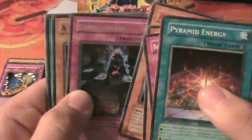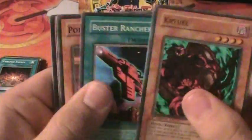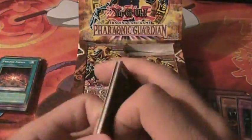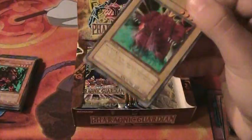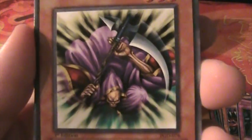Coffin Cellar. Reasoning — I always liked that card. Barrel Behind the Door, which combos with Ring of Destruction. Look at that Spirit Reaper. Awesome card.